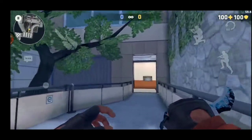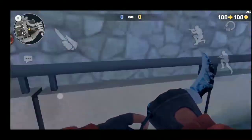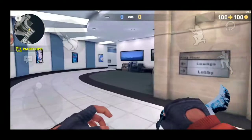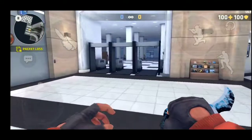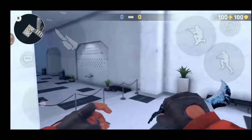This area which I'm walking to right now is known as mid or tree. This area where I'm right now is known as banana. And this area where all the terrorists spawn is known as T spawn.